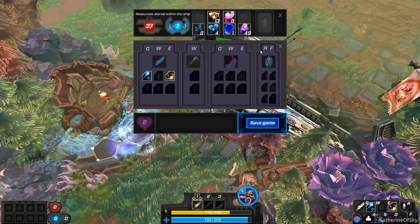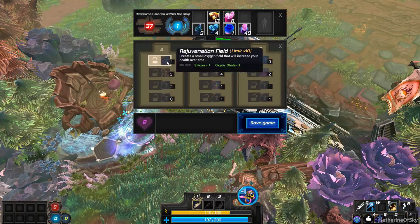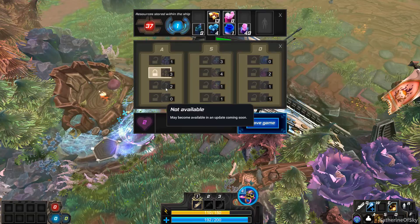Right now on our consumable items, we have locked down the rejuvenation field — we have one of those. Looks like we have three energy fields and two of whatever is not available. Let's keep on with the rejuvenation shield — that's an HP buff, essentially. Let's save the game since we just upgraded all this stuff for the ship.